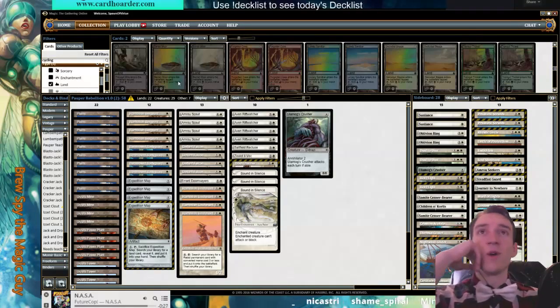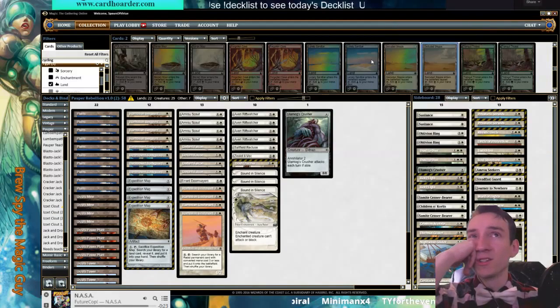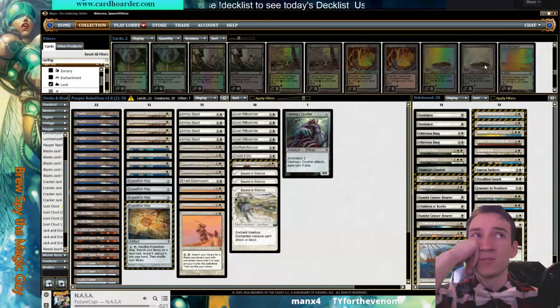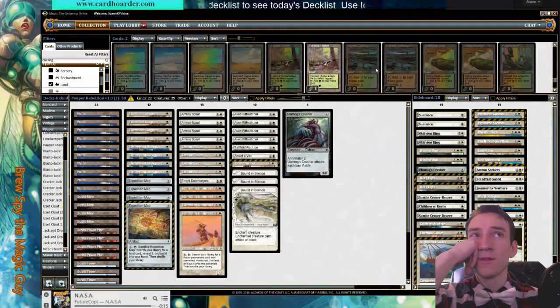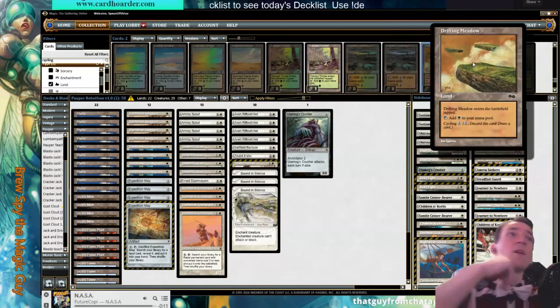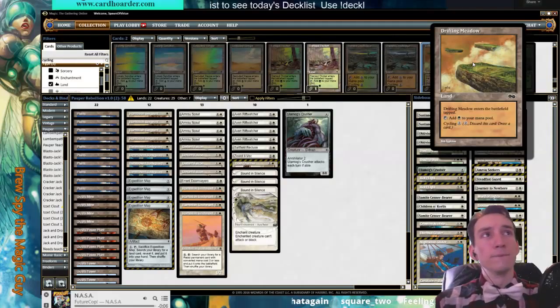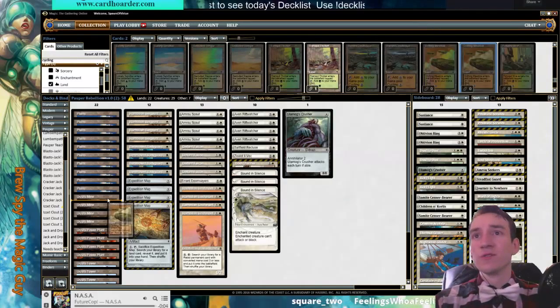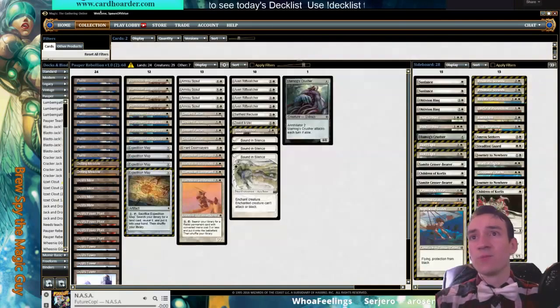What are our options? I just don't remember the name of the white land. So you've got Secluded — you have to pay white for it — or there's the one that's too colorless, which might actually make more sense. There it is: Meadow. Drifting Meadow might make more sense in this deck because we're Tron. I can see one to two of Drifting Meadow making a lot of sense. Early game if you don't have a one-drop you just play it out; late game you would just cycle it.